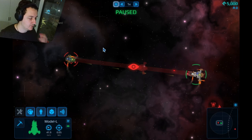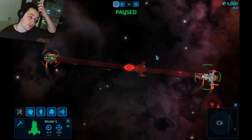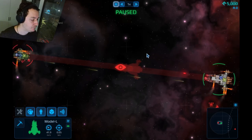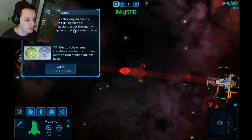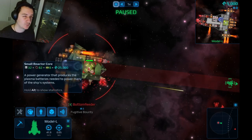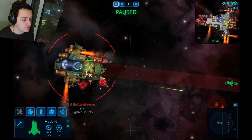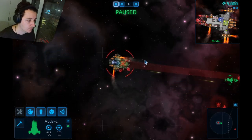This game gives me SPAZ vibes — Space Pirates and Zombies. The first one, the 2D one, was a cult hit. I'd like to go back and play it at some point. After attacking an enemy, you can right-click on a particular part of their ship to target your weapons on it. Destroy the enemy's reactor or command room to turn it into a lifeless husk. Does the whole ship explode if you destroy the reactor?